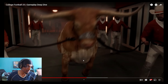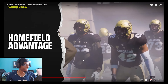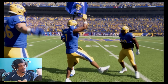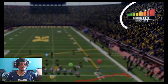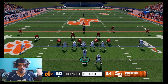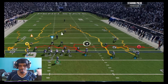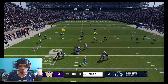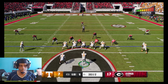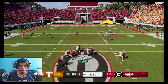With home field advantage, the host team has the upper hand. As the visiting team, you'll face various degrees of home field advantages impacting confidence and composure levels and on-field performance. Home field advantage will disorient players with lower composure levels more than level-headed players.